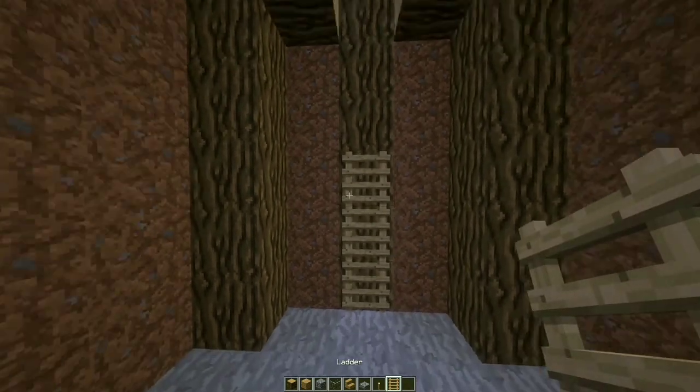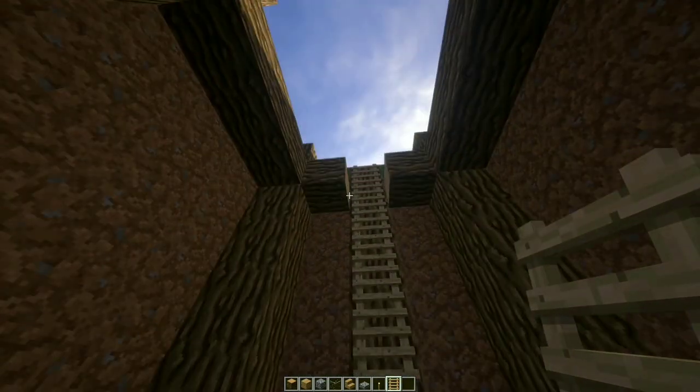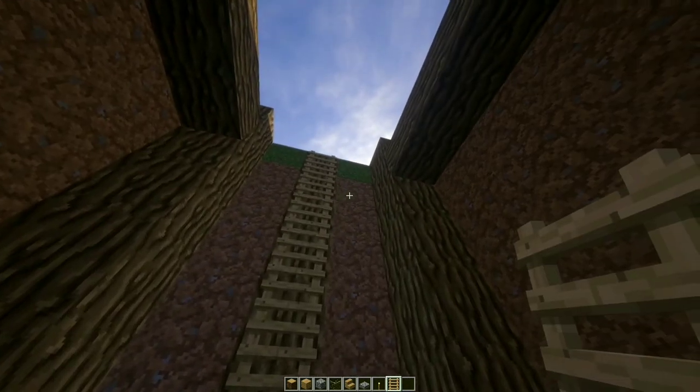Now add your ladders so you can get in and out. Wait, let's actually change this to blocks like this.